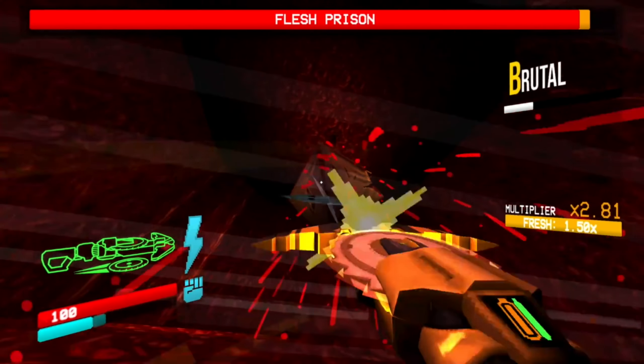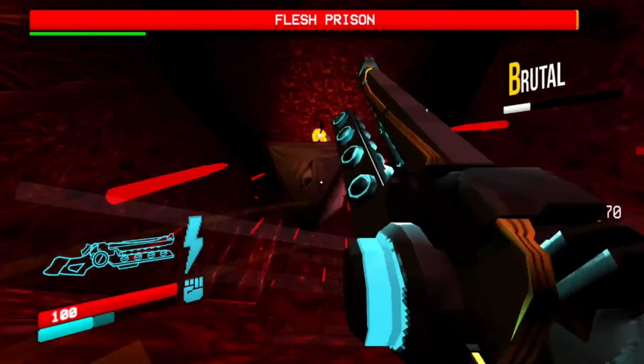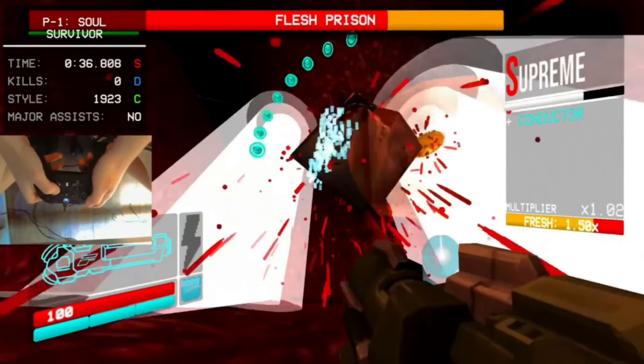Now to battle and defeat Flesh Prison effectively, eliminate all of the eyes before you start dishing out damage. So eliminate all of his eyes, and then use your favorite weapon combo to dish out as much damage as you can, as fast as you can. This is just rinse and repeat until Flesh Prison is defeated.